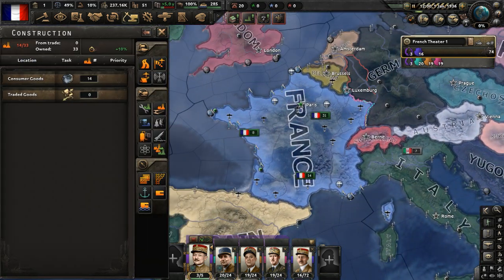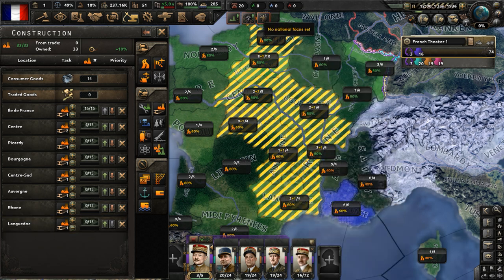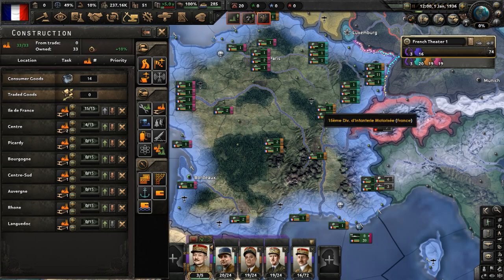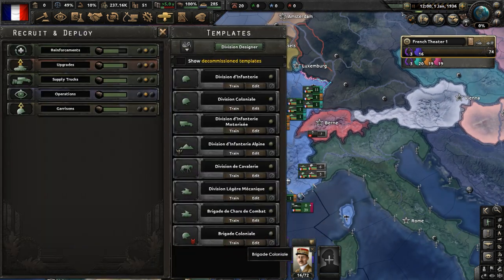Free civilian factories - let's build some civilian factories in Île-de-France, wherever the infrastructure is best. No national focus set - we're going to complete 'Revive the National Bloc.' The political landscape is growing more and more radical by the day. The left is making common cause with the communists. What is needed now is strong, stable leadership. Pierre Laval is going to get 'Tenacious Negotiator' once this focus is done. Free military factories - put more on infantry equipment.